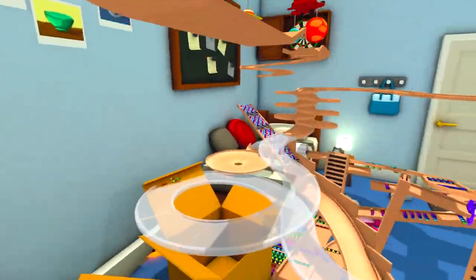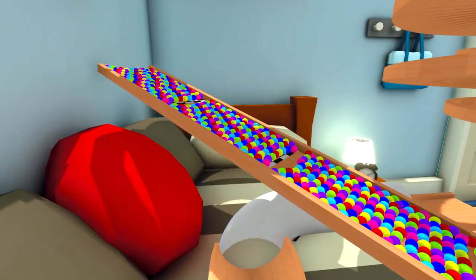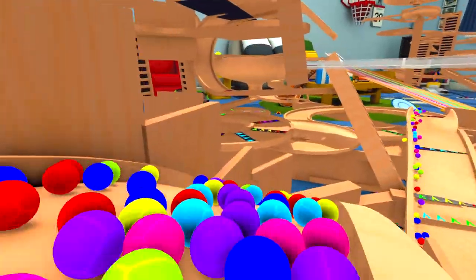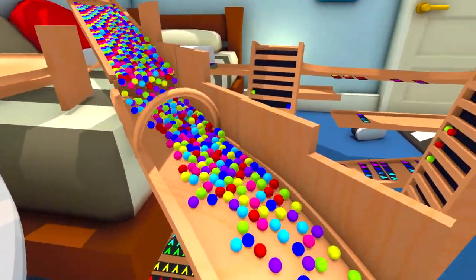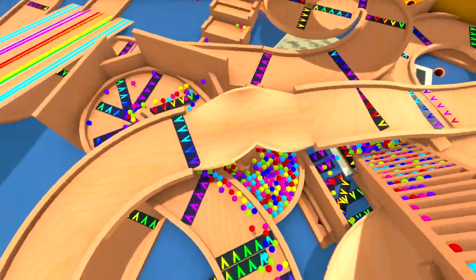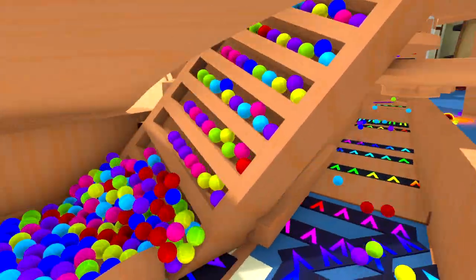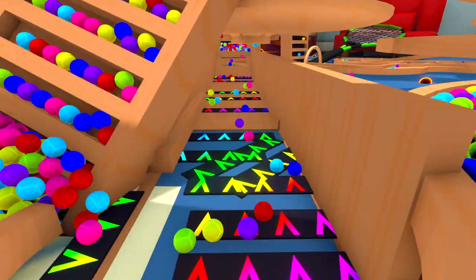Over here we've got 720 marbles waiting to go down the track. Let's put those barriers down and follow them. And let's just put another group down there — now over 1,400 marbles. They're rushing around these corners super fast. There's a big traffic jam down here where they're trying to get onto this escalator, and a lot of them are falling off and going down this route instead.